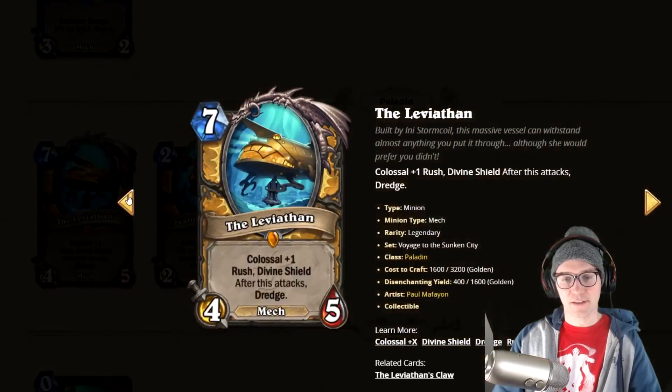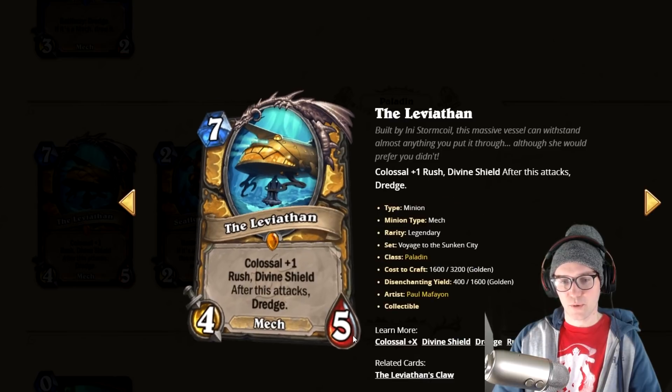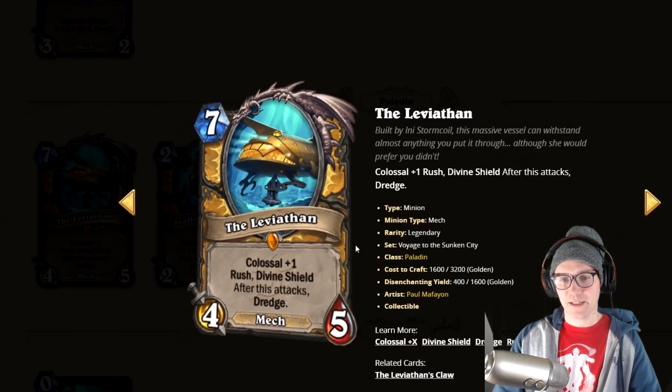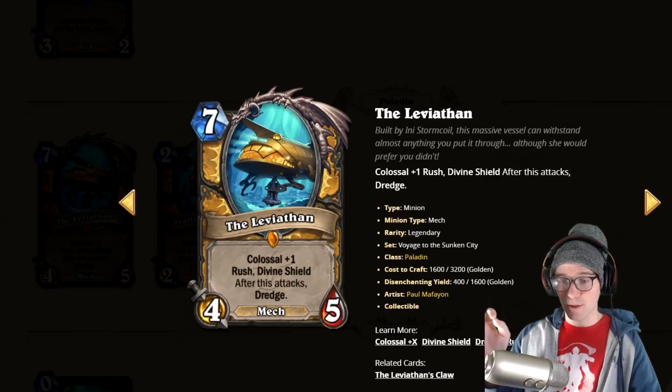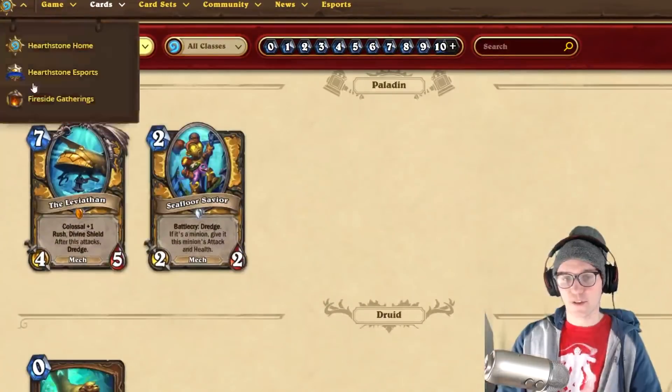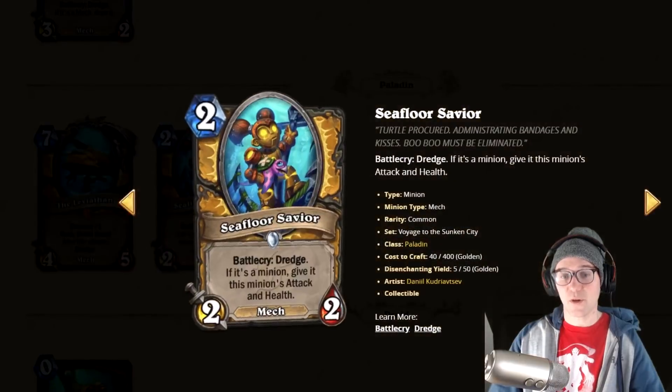I already talked about loving this card in my colossal minion video. You get to dredge and tutor, then you play Levi and then Claw and you get the draw — so you can use that to draw your card and get it going.